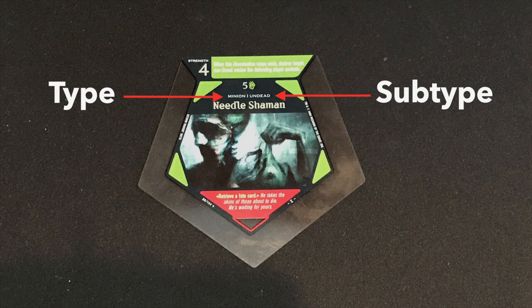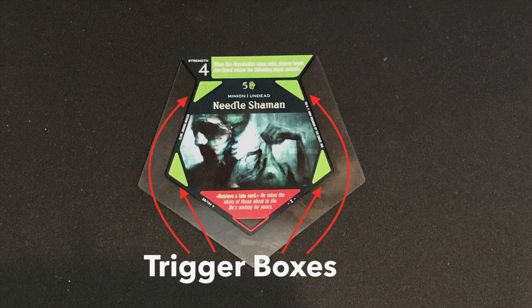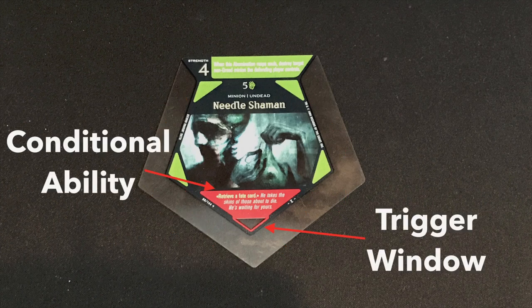Right under that will be the name of the card. In the corners around the art you'll see the trigger boxes. These relate to the bottom of the card where you'll find any conditional ability or triggered ability that it may have. Whatever is in that text box is what it does, and the clear window at the bottom of that text box — the trigger underneath the card — has to match the color of the text box in order for that trigger to go off.